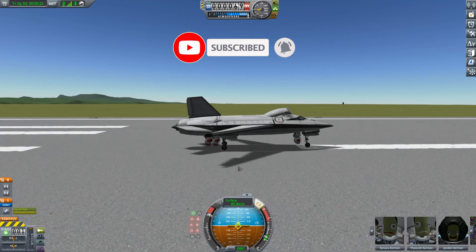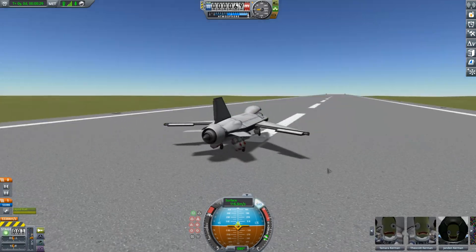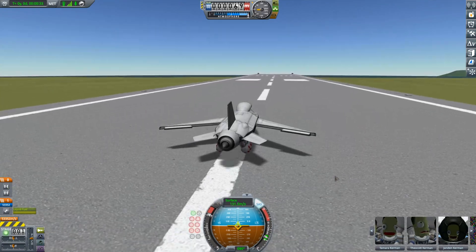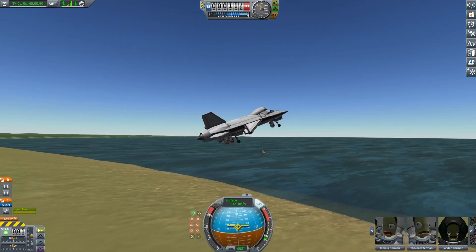I scrapped the whole top-mounted engine idea because it's definitely not working out. Put on some different wings, and yeah, the intake looks absolutely ugly but we don't mind that for now. We can work with that. Anyway, we just took off — it's flying quite stably.